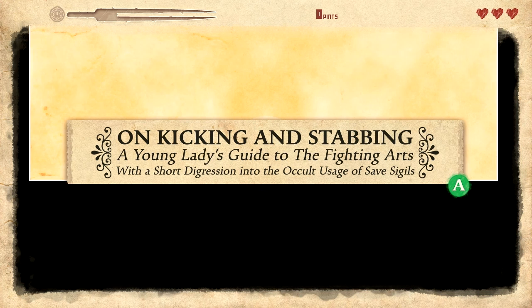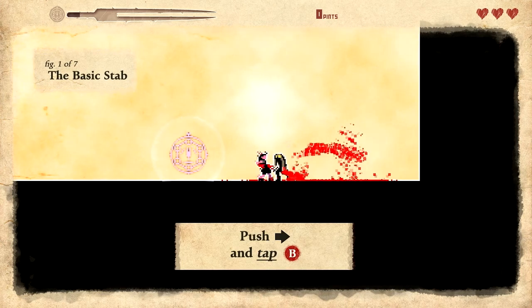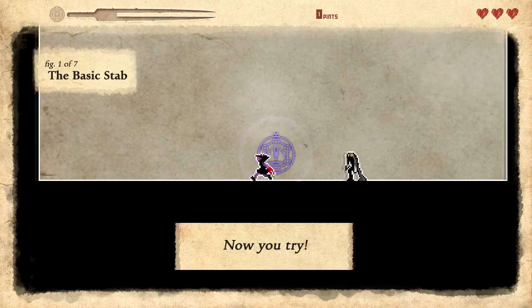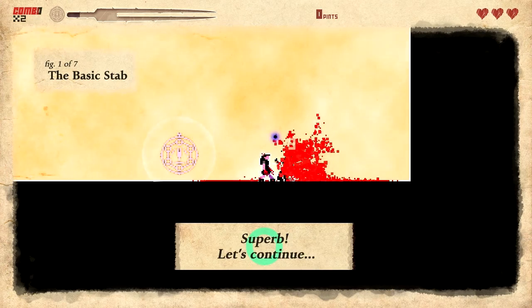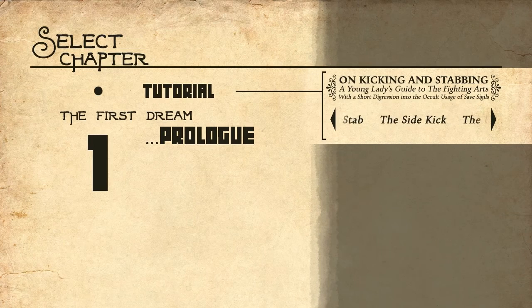A young lady's guide to fighting arts. Occult usage of save sigils. Okay, just press the button. Let me demonstrate a new technique — tap right, tap B. Alright, I'm killing this guy. That's a lot — they really do bleed pixels, holy crap, that's a lot of blood. Stabbing is functional but you won't get combo points for style. Avoid button mashing — there are more effective ways of killing.